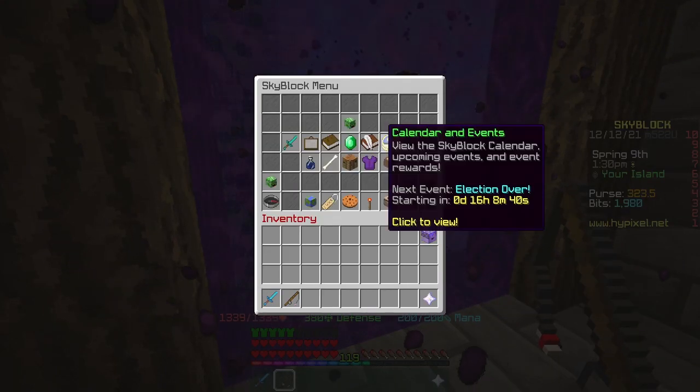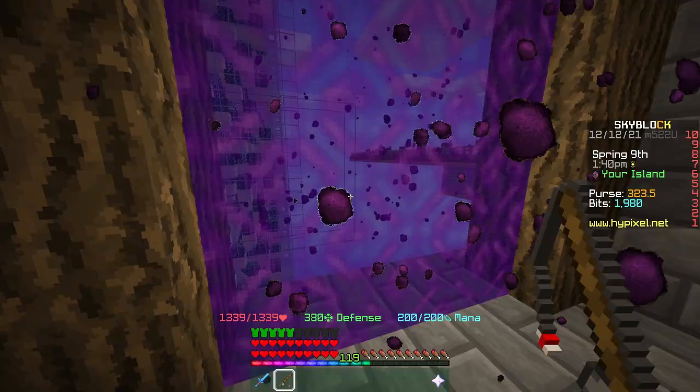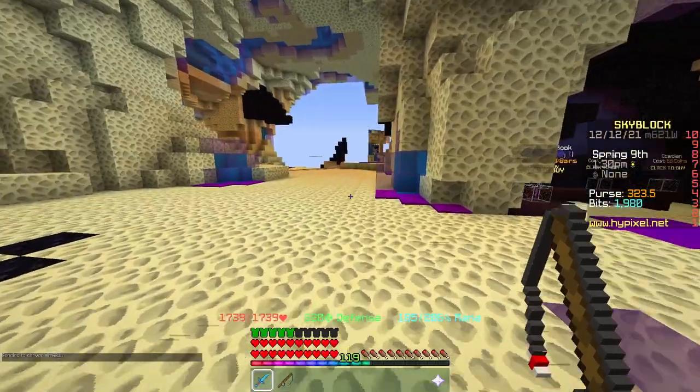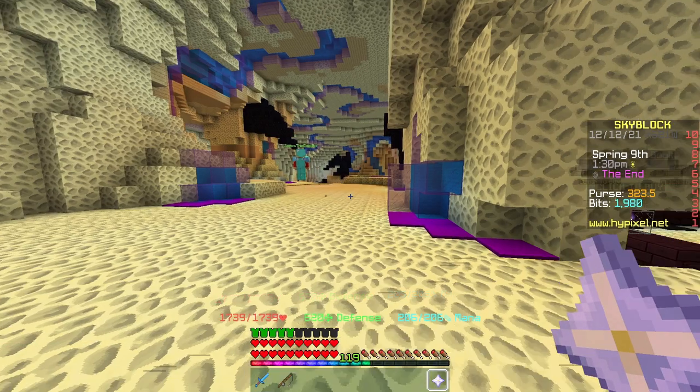Now let's go to The End so you can see my stats. These are my stats without holding my sword in the overworld. When I go to The End, these are my stats right here, and that's without holding my sword as well. If I held my sword it would be even better. As you can see, my stats are quite a lot better in The End, so keep that in mind when trying to one-shot Zealots with ender armor.